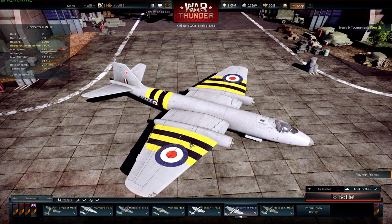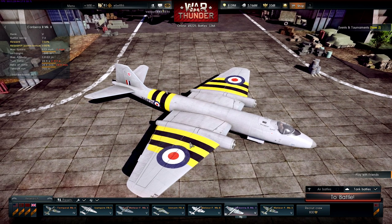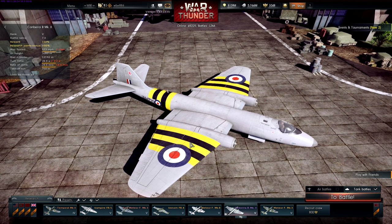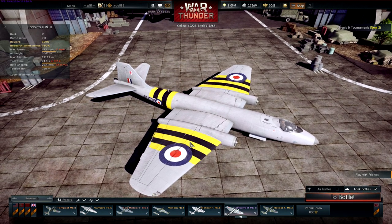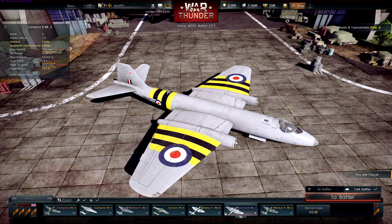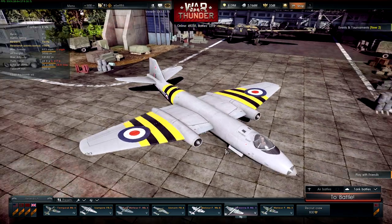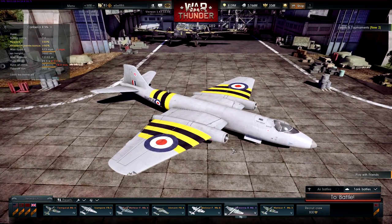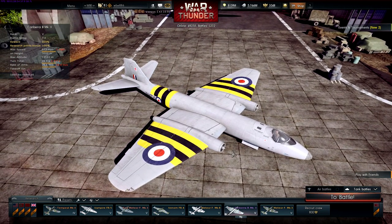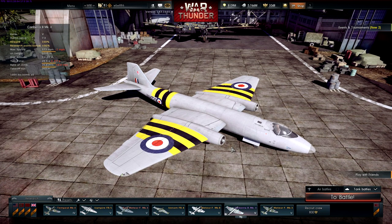I know in 1.45 there will be a cannon variant and I'll also do a video on that, along with the battery changes in 1.45. So the Canberra gameplay will be a little bit different to what you're seeing here. I just want to show you some of my newer aircraft — it's the B2 Canberra. If you want this skin, the link will be in the description below.